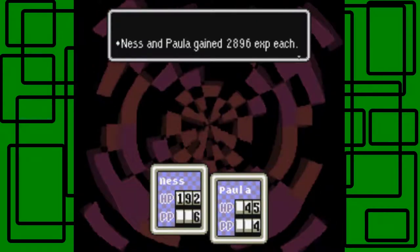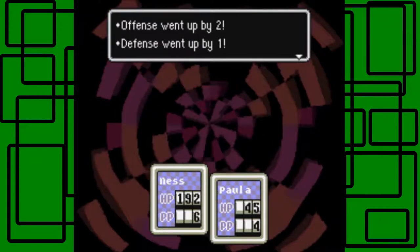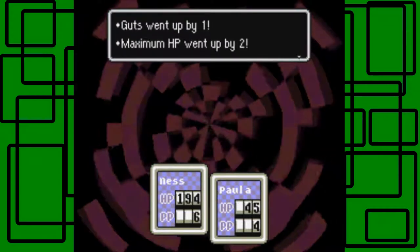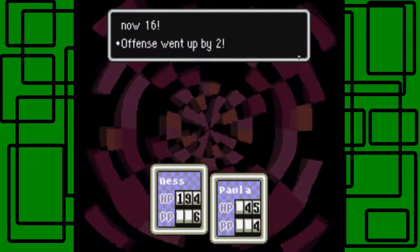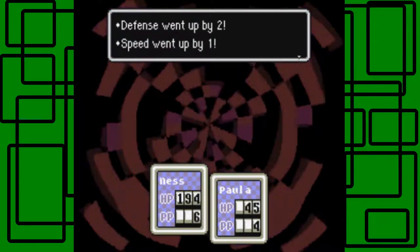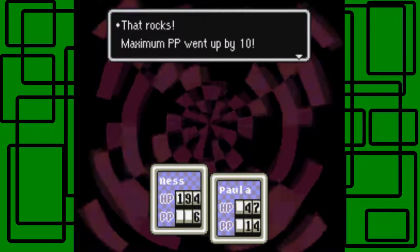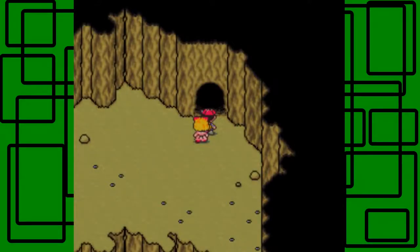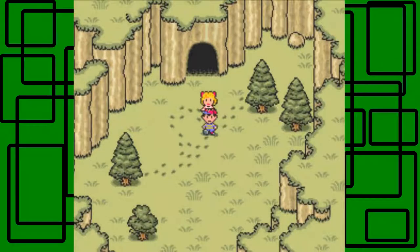Ness and Paula gained 2,896 experience each. Ness is now level 23 — offense went up by 2, defense went up by 1, guts went up by 1, maximum HP went up by 2. Paula is now level 16 — awesome. Offense went up by 1, defense went up by 2, speed went up by 1, IQ went up by 2, maximum HP went up by 2, and maximum PP went up by 10. That rocks!